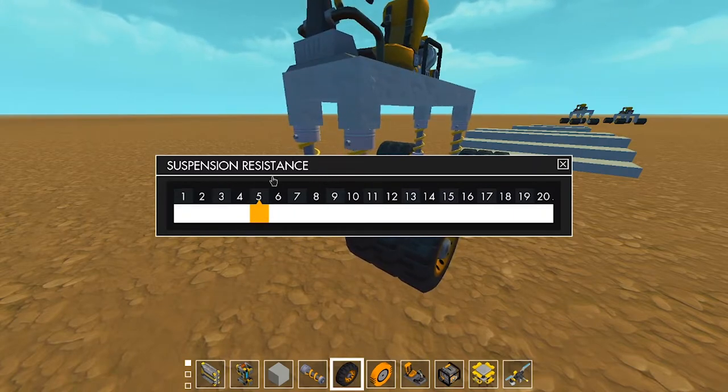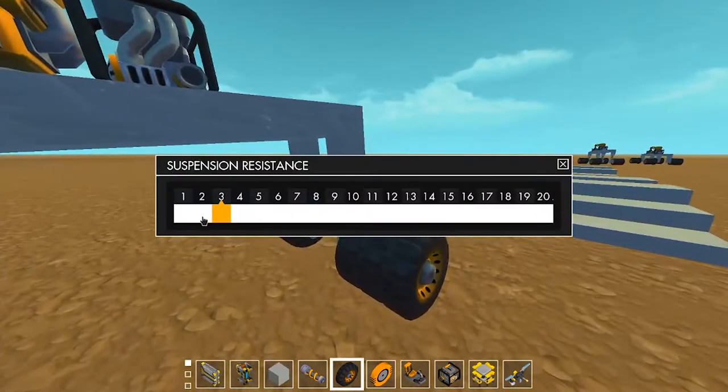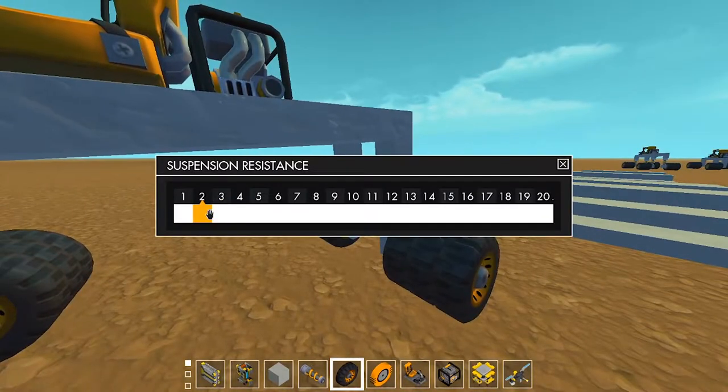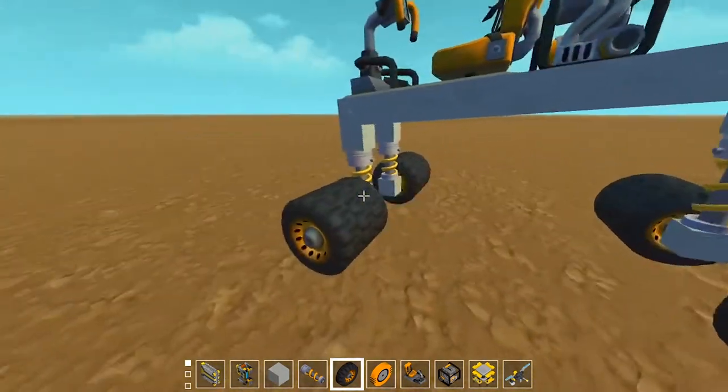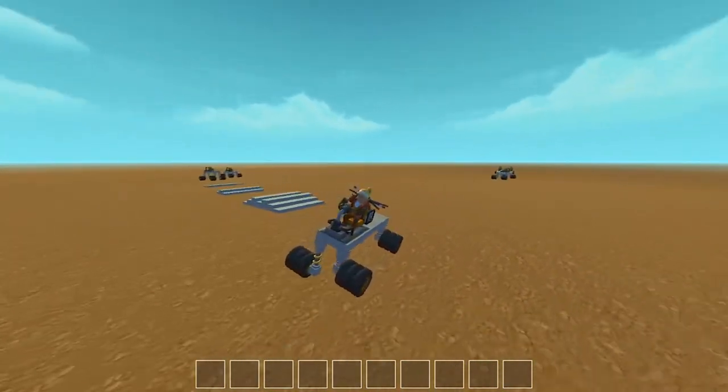So if your vehicle's heavier, you probably want more resistance, especially if it's going to be bouncing a lot. But for this, we can just have two — it's nice and bouncy and floppy. So make sure they're all two; you have to change it for each of them individually. And then that's it — that's your vehicle done.